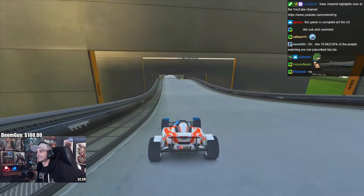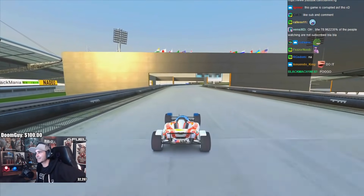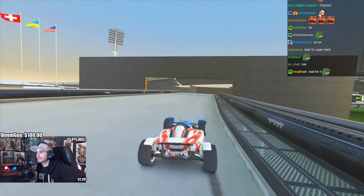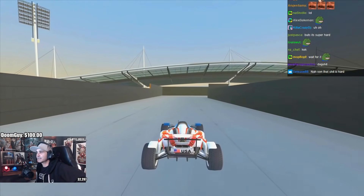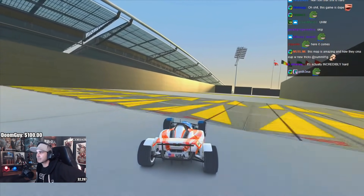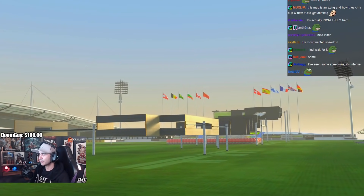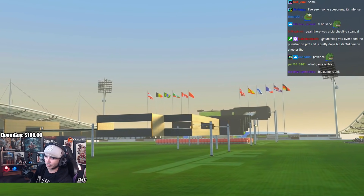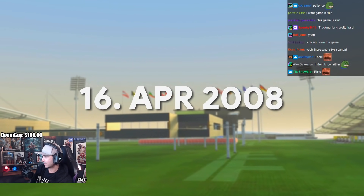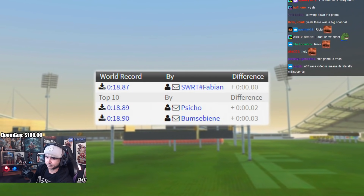At a first glance, the track doesn't look that interesting. A12 speed is a very straightforward track with only a few turns, and there aren't that many tricks you can do to save time. And because you're surrounded by walls for the entire run, there aren't many creative possibilities either. The final time mostly depends on how close you can drive to walls and how you maintain speed in each landing. And on the 16th of April 2008, the day that Trackmania Nations Forever was released, the world record on A12 was at 18.87 by Fabian.